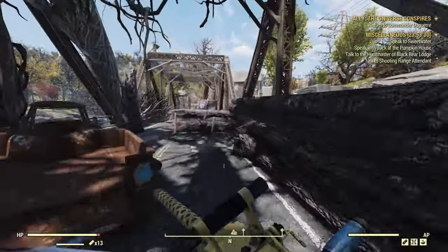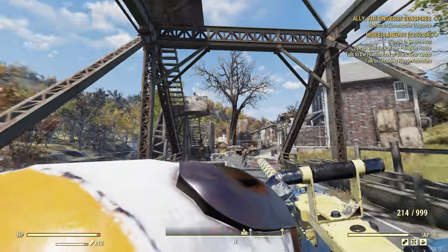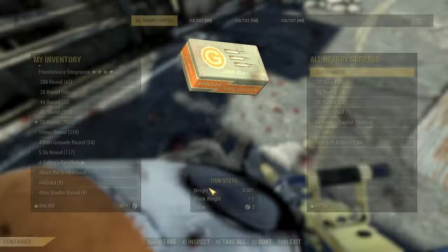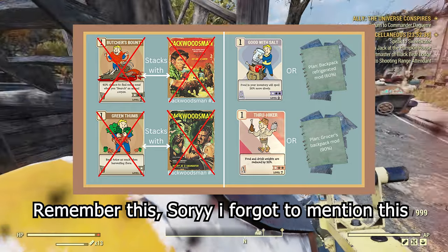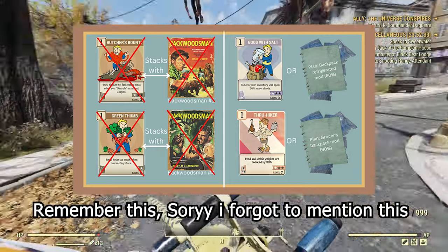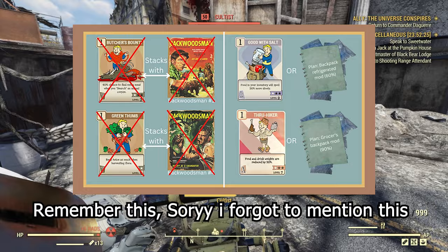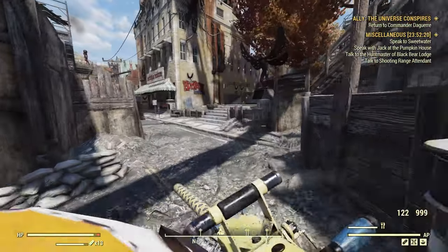First, you can clear out all these enemies that are here — you don't have to, obviously, they're not very difficult enemies. Bear with me right now as I take these boys down. I have not got any XP buffs on me right now at all. Take a stimmy — always need the stimmies. Now we're here.